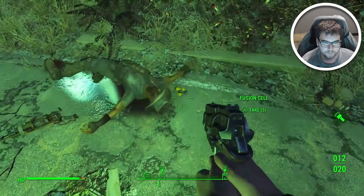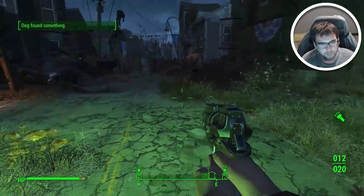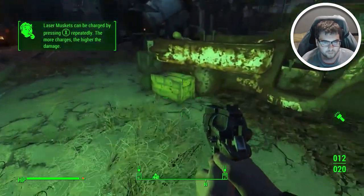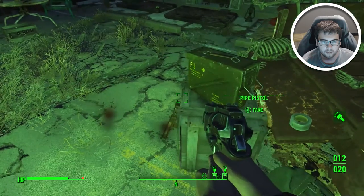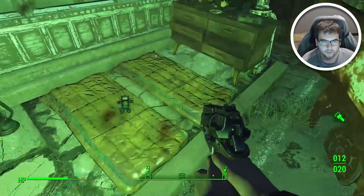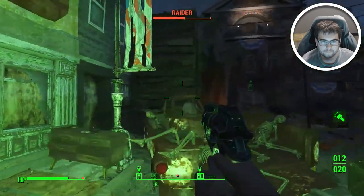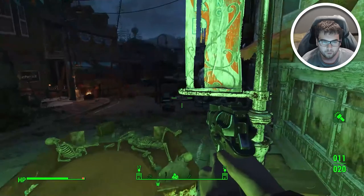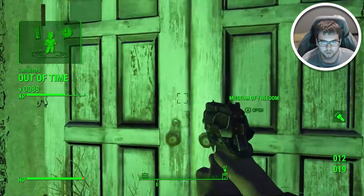I think we can go inside now. Fusion cells - we'll take the muskets. I'm not a big fan of the muskets. I don't know if anybody else is a big fan of muskets, but I'm just not a huge fan of them. You're shooting me and I'm not sure how I feel about it. Duct tape there. Sleeping bag. Parting cigarettes. There's still one more? Alright, let's go ahead and go inside - let's go ahead and finish this up.